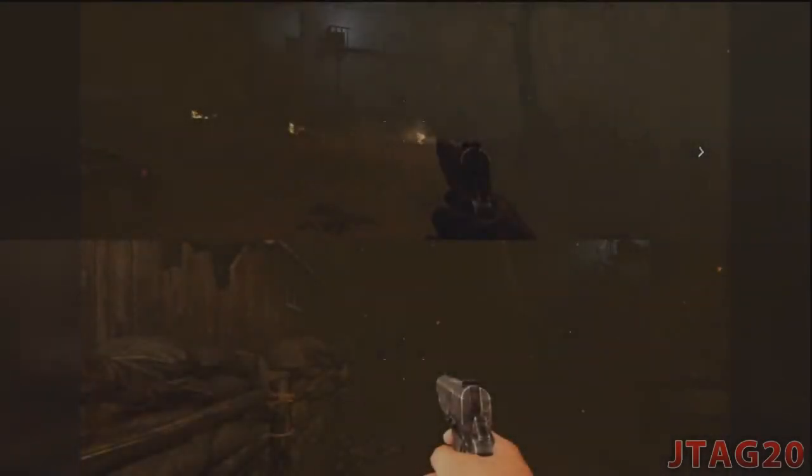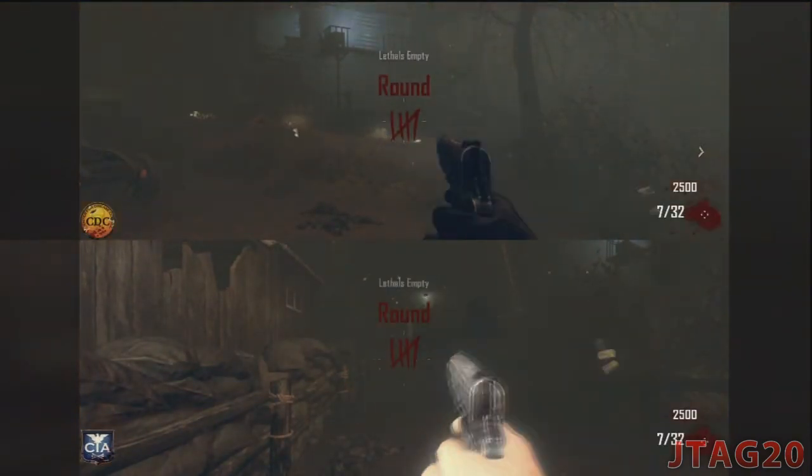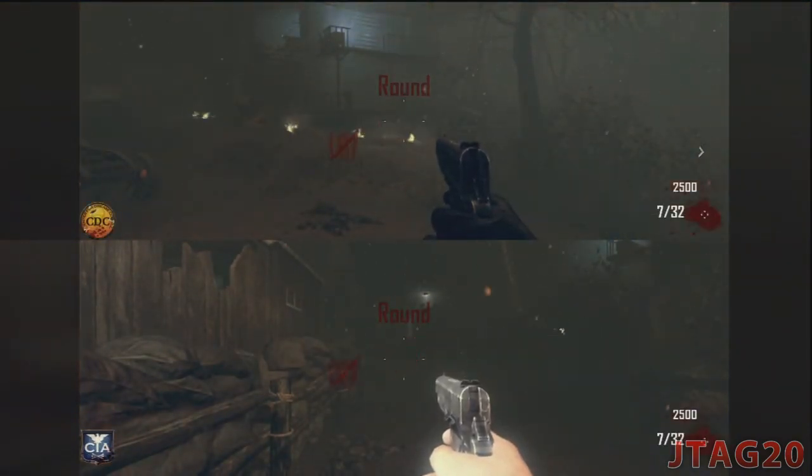What is up everybody, this is JTAC20. Today I'm going to show you a visible glitch on grief that you can put on any map. Just hold your grenade button and shoot button at the same time.